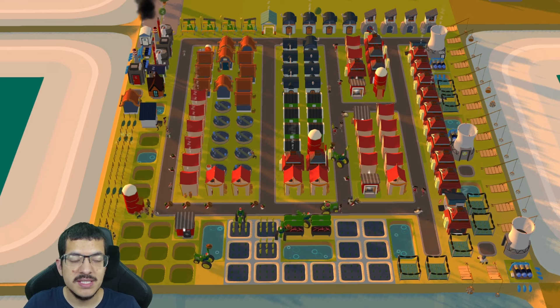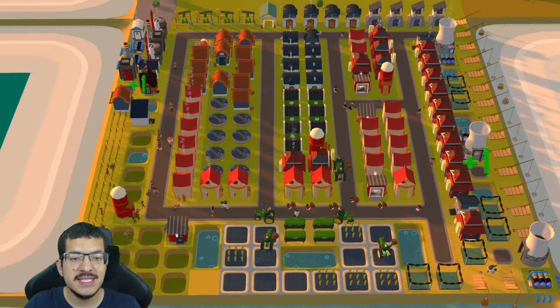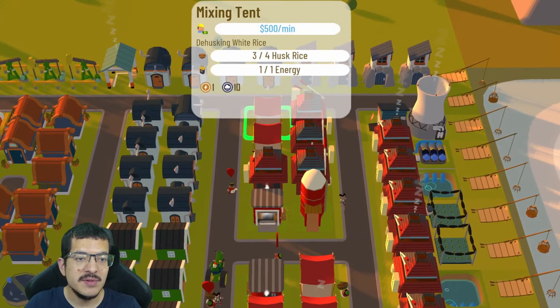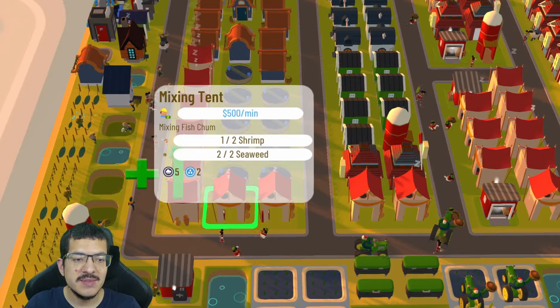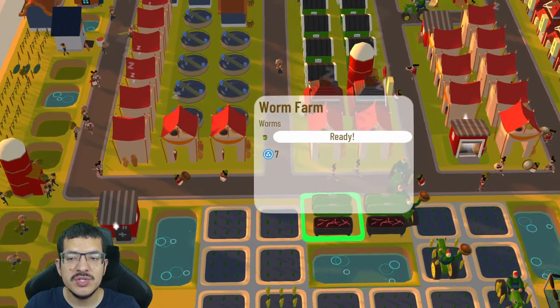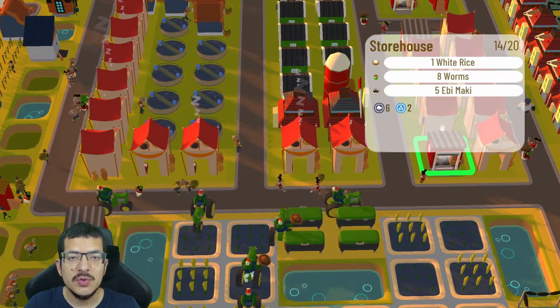The husk rice is stored in the silo as well. I have a total of 20 mixing tents: 10 making white rice, all with the one passive energy they need from a nearby nuclear power; six mixing tents making fish chum; and four mixing tents making food mix.